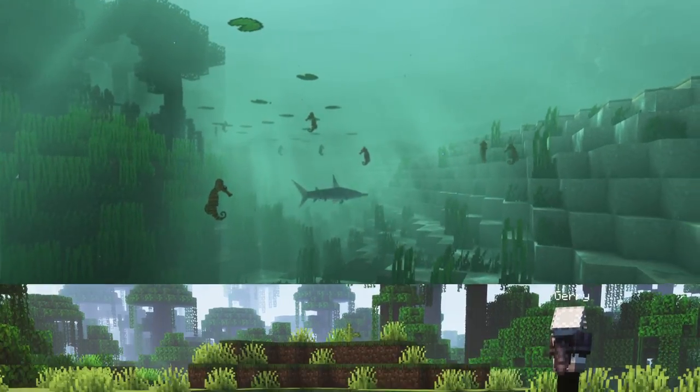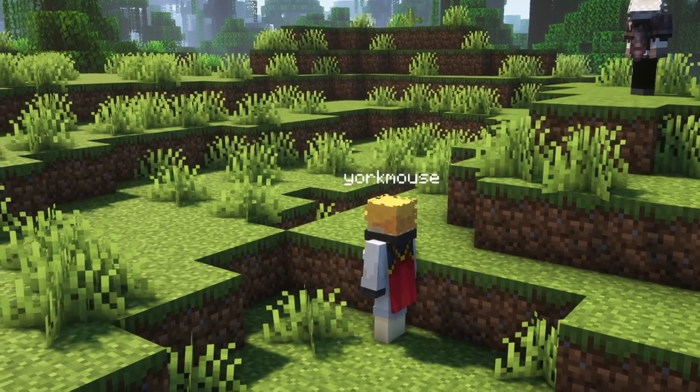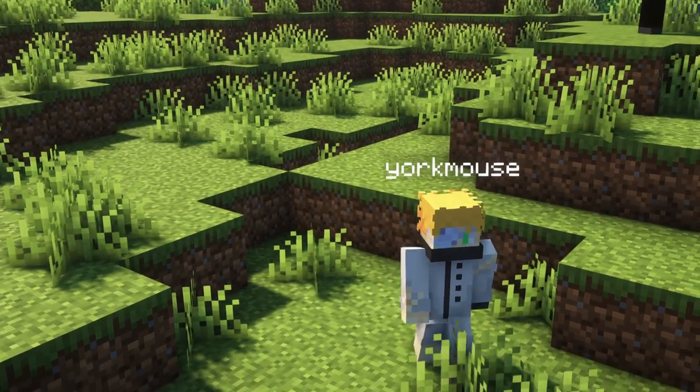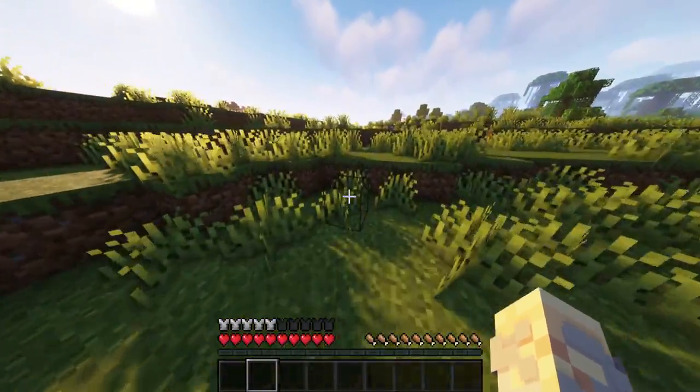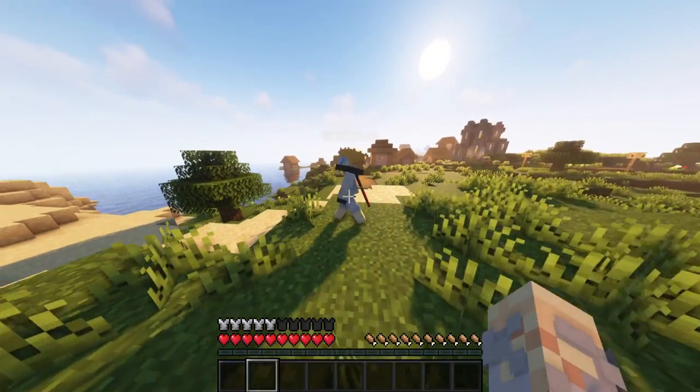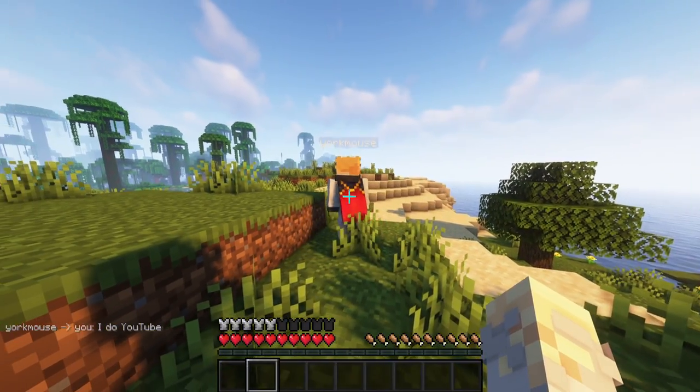This mod allows players to create custom NPCs for your server. It is available for both Fabric and Forge, and is very highly customizable and in-depth. Your NPC can interact, chat, walk around freely or on a path, and have different behaviors.